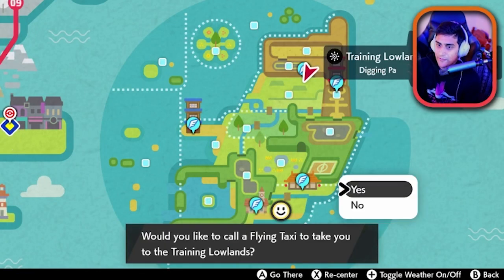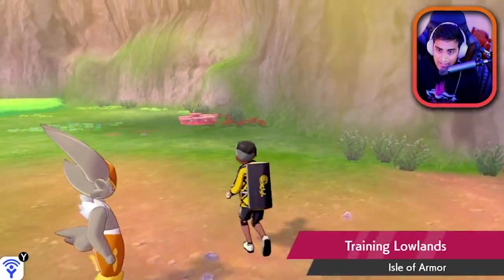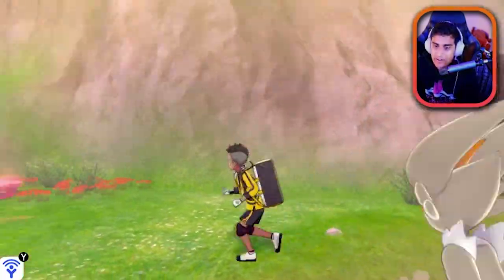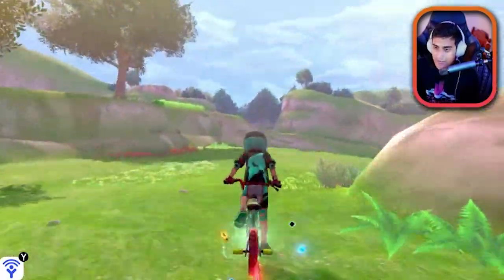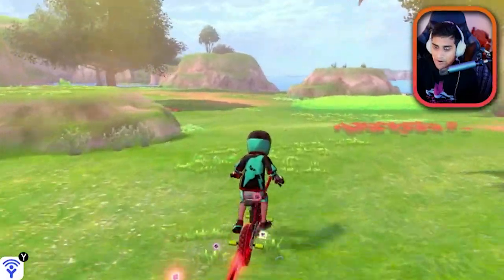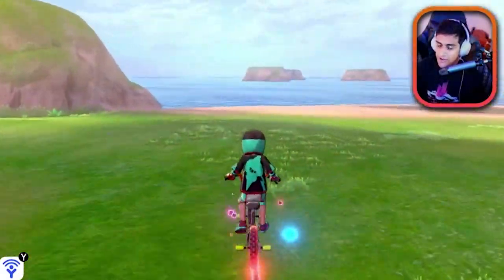Go over to the Training Lowlands — this is your fastest way to head over to this tree, which I call Honeycomb Island. Get on your bike and drive down here, just follow this route. Bada bing bada boom, past that Torkoal flame, go to the water.